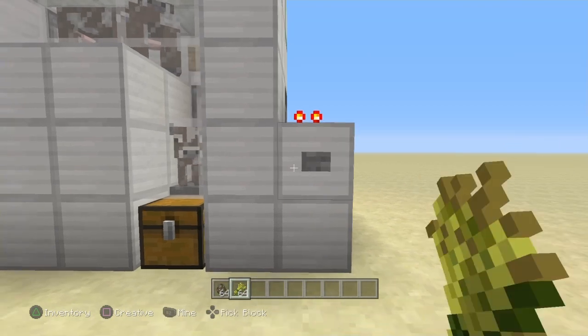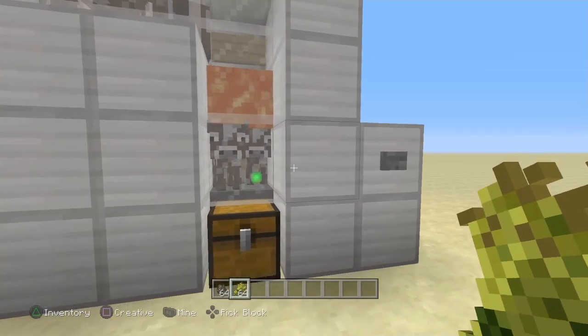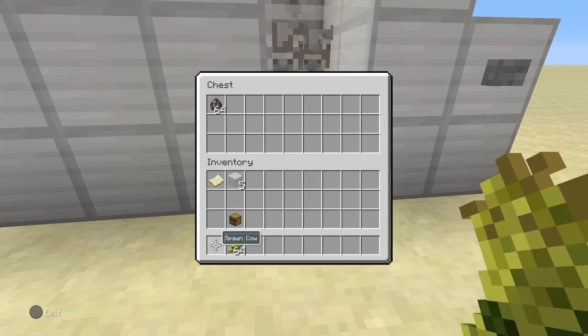It's just a matter of waiting about 20 minutes until they grow up. Once they're grown, you hit that switch and it'll power on, kill those cows, and drop the items in the hopper.